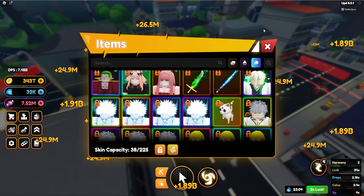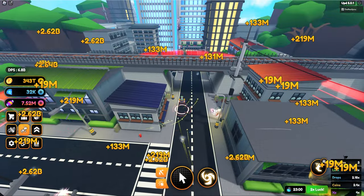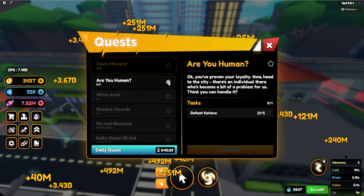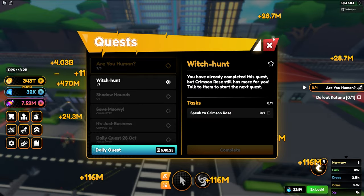We now get a mythical skin that we can put on everyone — easy. More to reroll later on. Let's go back to the other quest — defeat katana. We also have to do the witch hunt quest in the lobby again.